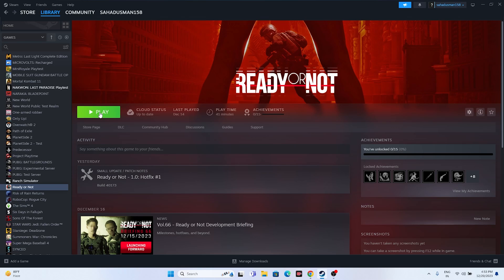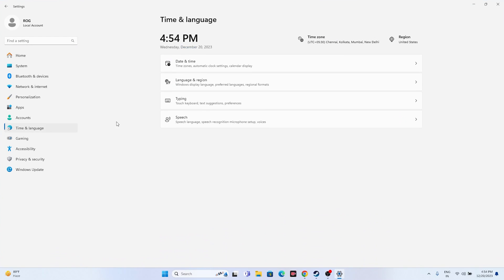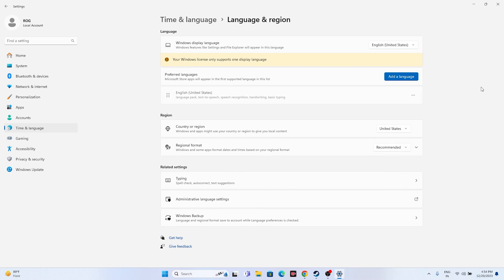Make sure your date, time, and region are correct. Go to Settings, then Time & Language, then Date & Time. Make sure 'Set time automatically' and 'Set time zone automatically' are both turned on. Then go back to Language & Region and set the correct region - for example, United States if you're from the US, or United Kingdom if you're from the UK.